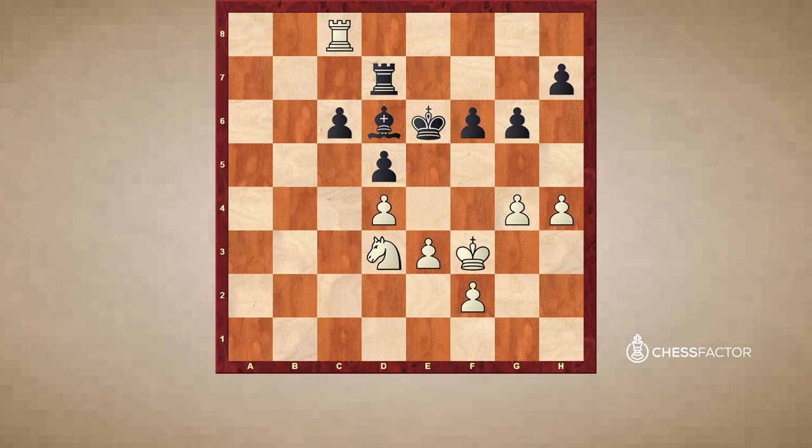Rook c7, and now Knight c5 check. King f7, and Rook h8 — White here has a clear advantage. So Rook a7, and now Knight c5 check. King e7, and now it's time for another think — can you find the move which shows the best technique here, how to continue as White? The best move is Rook c8.